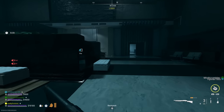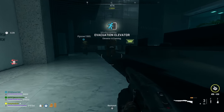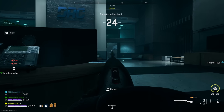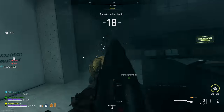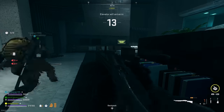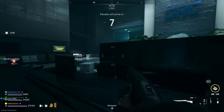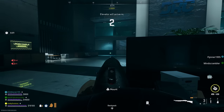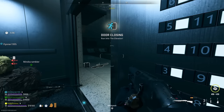Head to whichever elevator is the exfil — it's random each game. If you're lucky it'll be on the same floor as you. If it's on a lower floor, you don't need the stairwell; you can jump off the walkways without taking damage. Get to that elevator as fast as possible, interact with it to call it, and then defend for 30 seconds. There's usually some cover nearby, but be aware other players are heading toward you, as well as AI bots that can spawn with anti-air missiles and launch rockets at you.